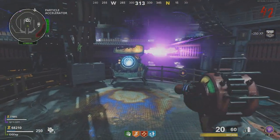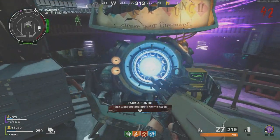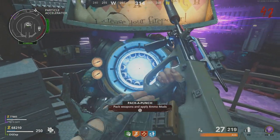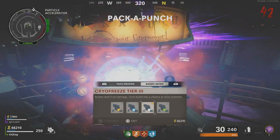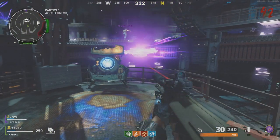So obviously if you go up to the ammo crate, the ray gun is going to be costing like 10,000 to 15,000 points, but doing this trick right here will only cost you 2,000. So what's needed is your ray gun and an AUG.